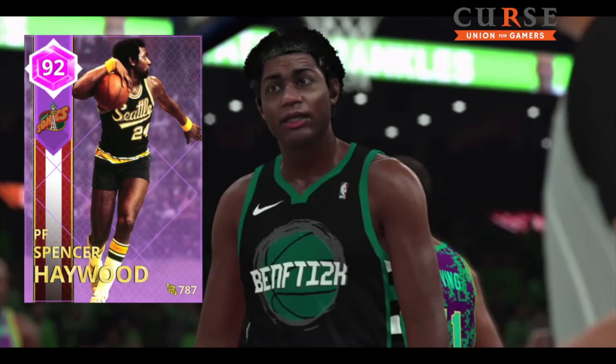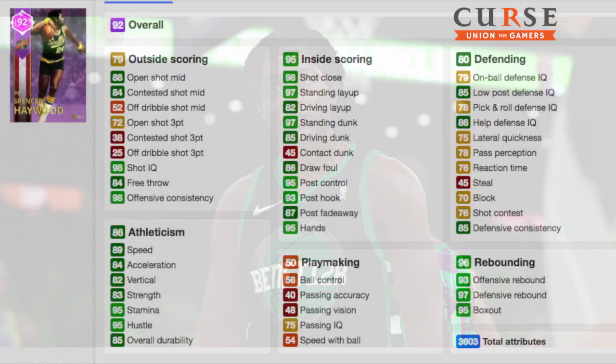Welcome back to another Ben FDI 2K video. Today we are looking at the Amethyst Spencer Haywood. Crazy eyes, he's back.